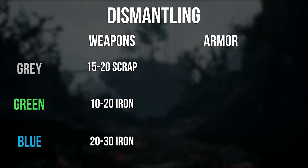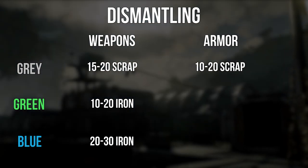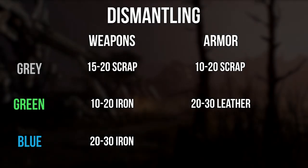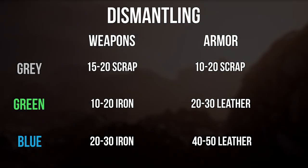For armor, the gray value will give you scrap at 10 to 20 in value. For green armor that you dismantle, you will receive between 20 and 30 leather. And for blue armor that you dismantle, you will receive 40 to 50 leather.